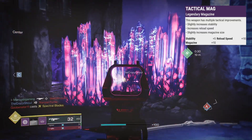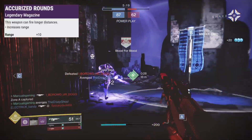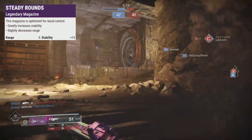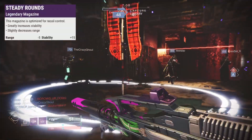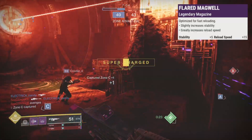In the next slot, Tactical Mag has 5 more stability, better reload and a bigger mag. Accurized Rounds adds 10 range. Appended boosts mag size. Steady Rounds takes 5 range and adds 15 stability. And Flared Magwell adds 5 stability and a faster reload.